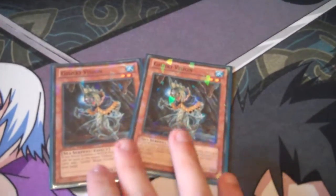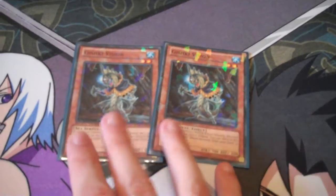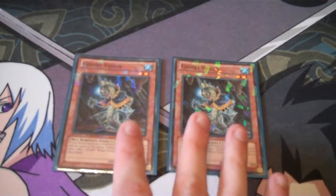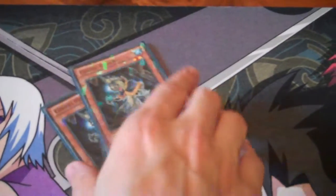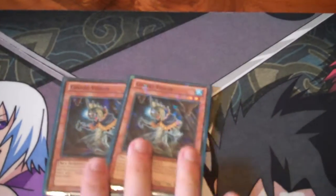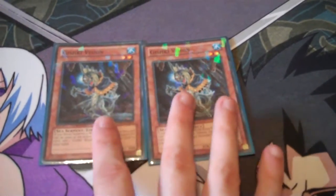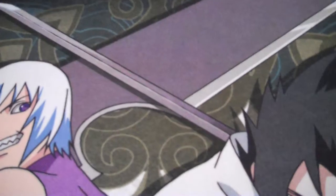2 Gishki Vision — same deal as Shadow in that he can be used as the entirety of a Ritual Tribute, and you can send him from your hand to the graveyard to add a Ritual monster from your deck to your hand. I only run 2 because I have other ways of searching Ritual monsters: Manju searches both, Preparation of Rites, and Abyss also searches both. A fun way to use this card is with Deep Sea Diva, as he's a level 2 Sea Serpent searchable by Diva — you summon Diva, search him, and either go into Rank 2 or use his effect. I don't run Diva in my deck but it's another option. 2 is the right count.